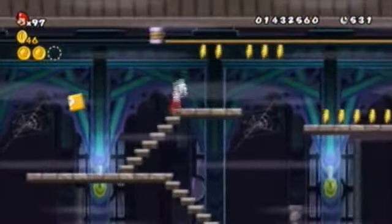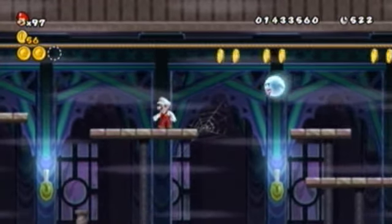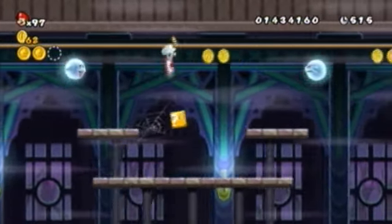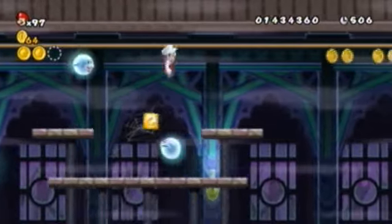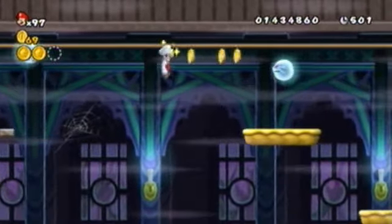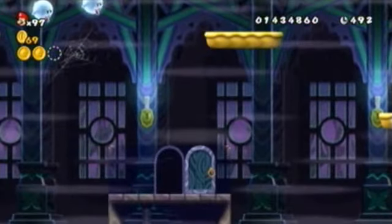Now go up here. Just jump on there to climb on. All I got to do is duck to get off. Come on ghost. And now I got to get this guy down here. Okay, so what you want to do is see where this moving platform is, but right here you just want to drop. Now we've got a platform to get out of the way.